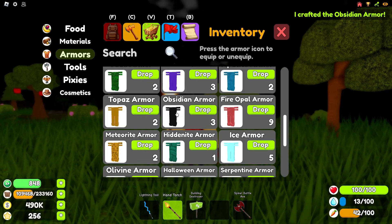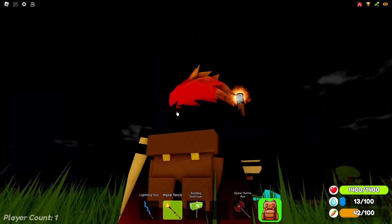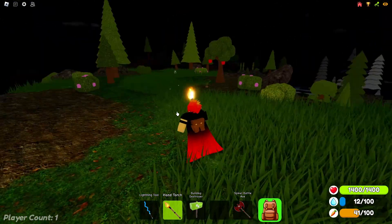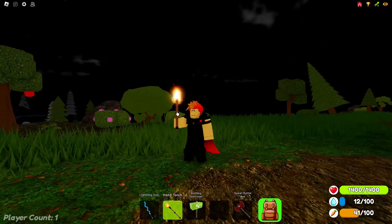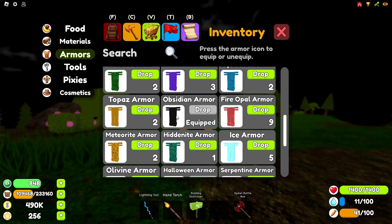Now we move on to the cooler armors. The obsidian armor is an armor that you get from the obsidian boss disaster. To find this disaster you can just wait in game or watch my video on every disaster. Personally this armor is the weakest of the disaster armors but would be very useful for newer players.